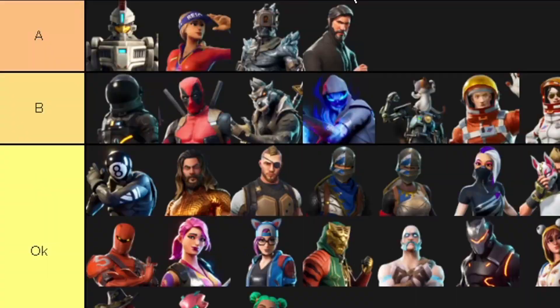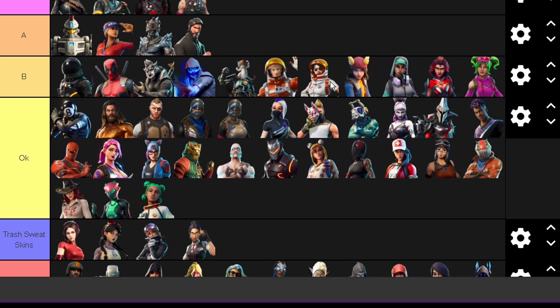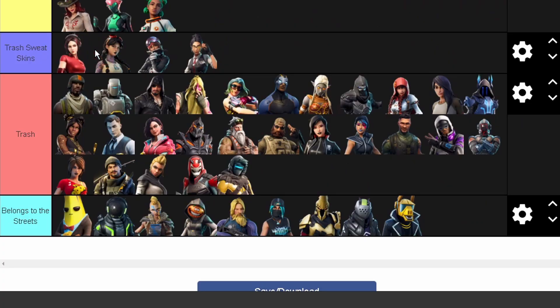For A tier: the chicken dude, Sun Strider, the ugly ice dude, John Wick/Reaper. B tier: Dark Voyager, Deadpool, the wolf, the skull-looking dude, baby Meowscles, the moon people, Sky girl, Technique, Valor, Zoe. Then the Okay skins, trash sweat skins, trash battle pass skins — those were pretty bad. And Belongs to the Streets — these ones shouldn't even be in the game: rip-off Peely, rip-off Dark Voyager, terrible skins, too many Jonesies.